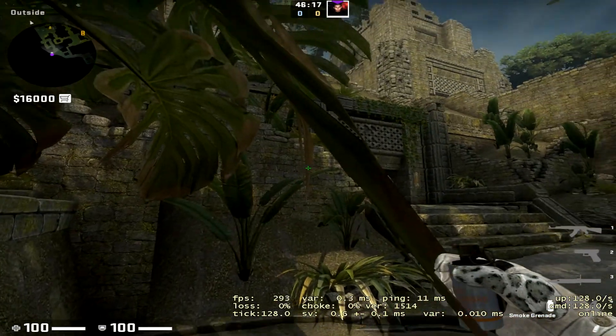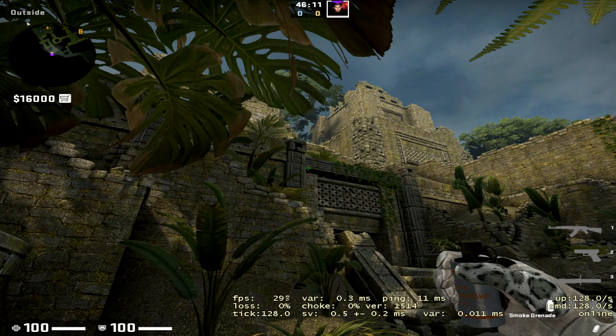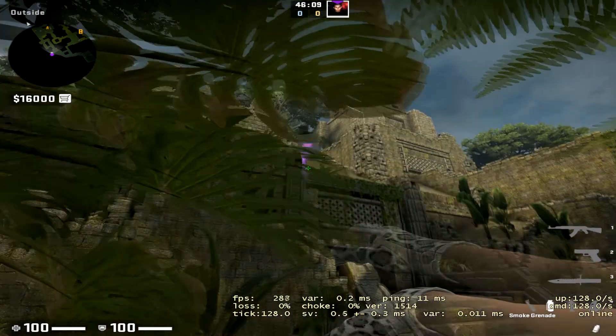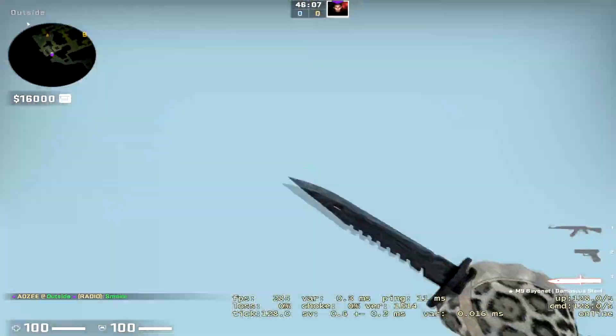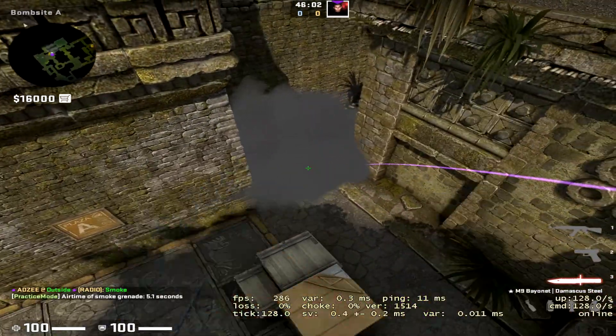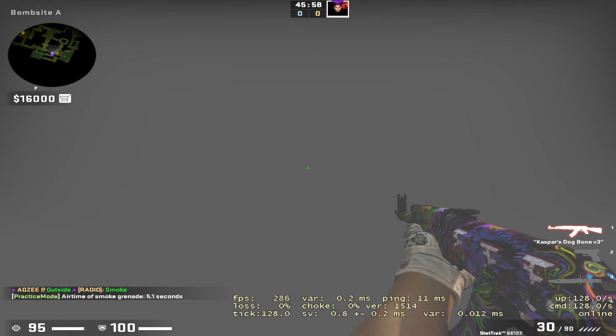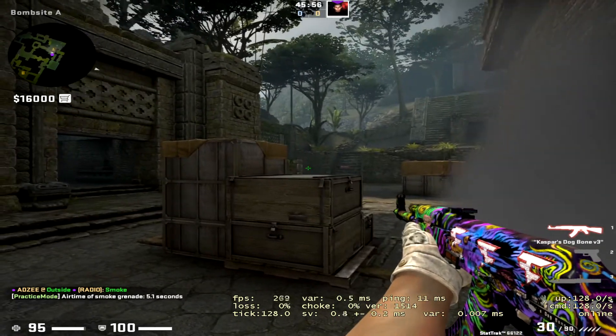For the CT smoke, while in the same corner, stay crouching. Where this edge of this brick is, aim just up to the top of the roof here, then stay crouching and jump throw. That's going to smoke off CT. This is the best CT smoke because you can't have a guy that sits in the corner, though obviously you can still get a guy triple.